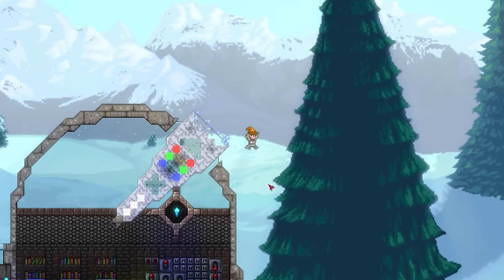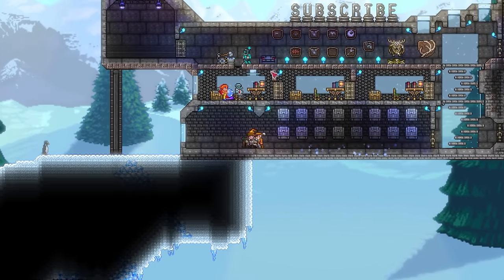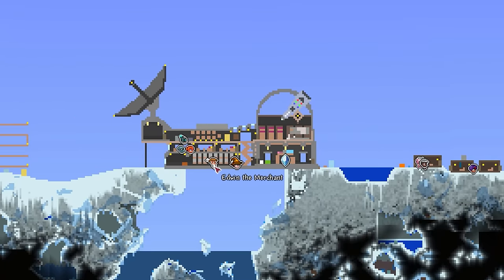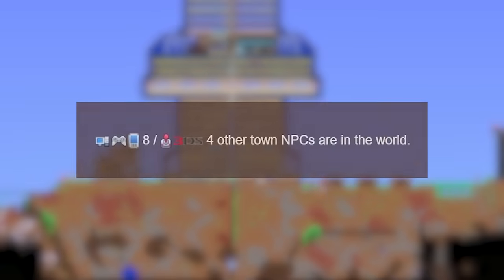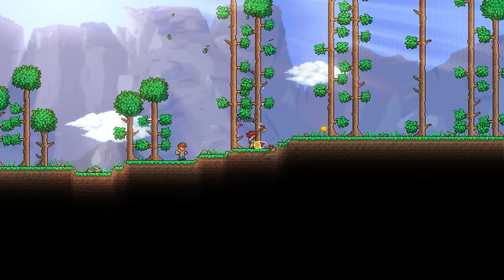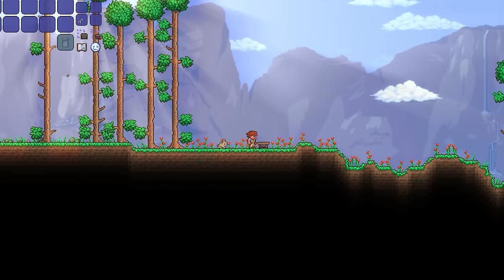The paintball gun is indeed an NPC weapon drop, meaning similar to things like the combat wrench and resonant scepter, we will need to farm a friendly NPC to obtain it. With the paintball gun shockingly dropping from the Painter — seriously, who would have thought that — you have a chance to obtain it as early as pre-boss, with the Painter's move-in requirement only consisting of you having 8 other NPCs already, which with a bit of min-maxing should be achievable in your first few days of creating your new world.